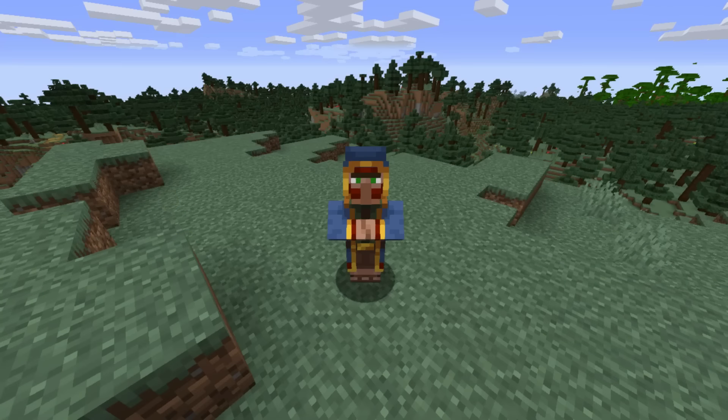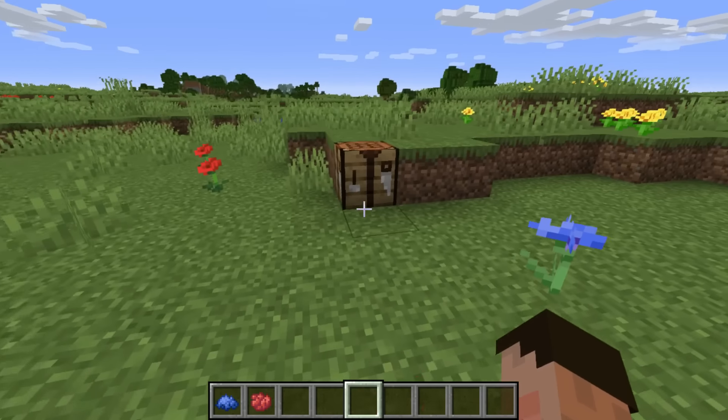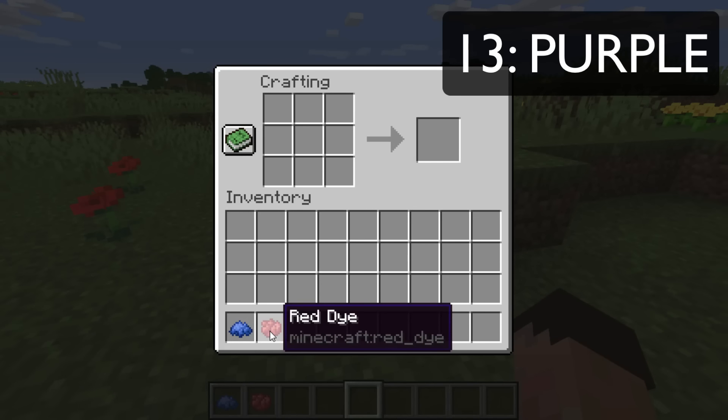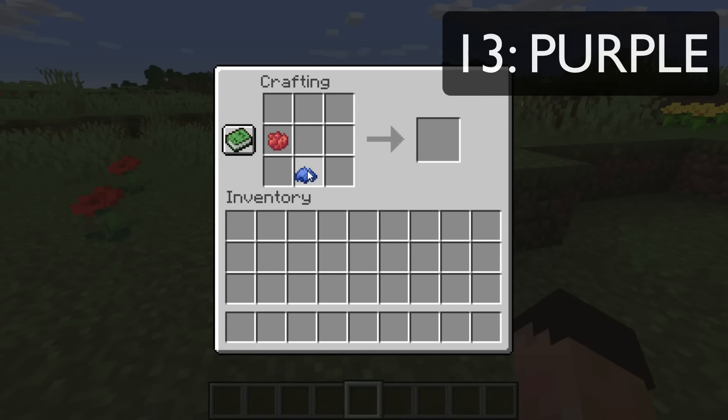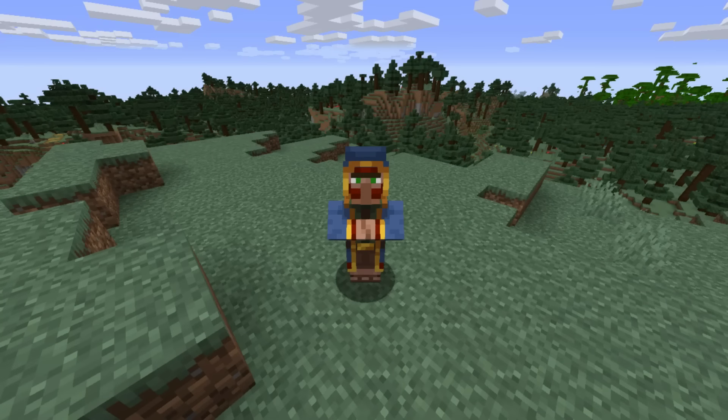And then you've always got your friendly neighbourhood wandering trader. We are down amongst the poppies and the cornflowers, because today we are making purple dye. Red dye, blue dye — hello, purple dye. And go and see a wandering trader — I hear they do a fine line in purple dyes.